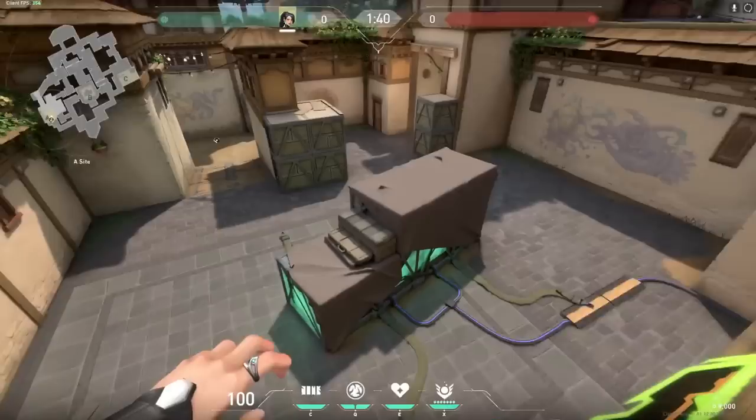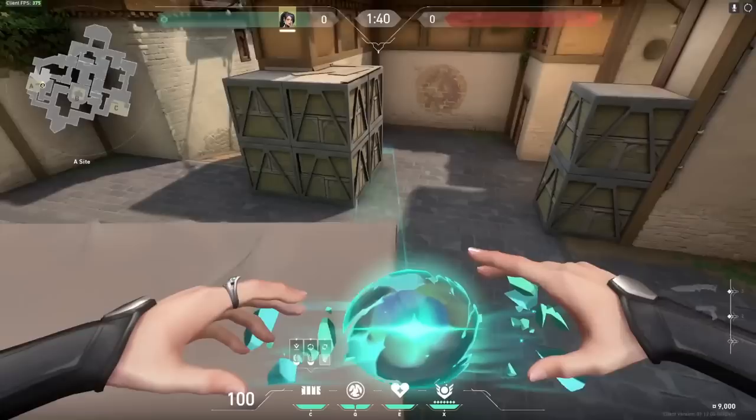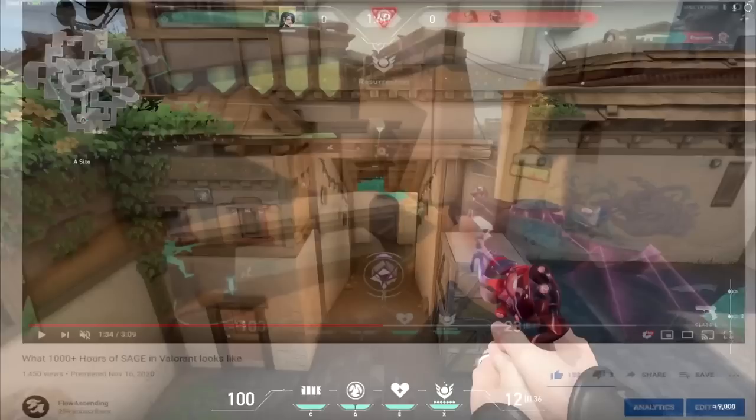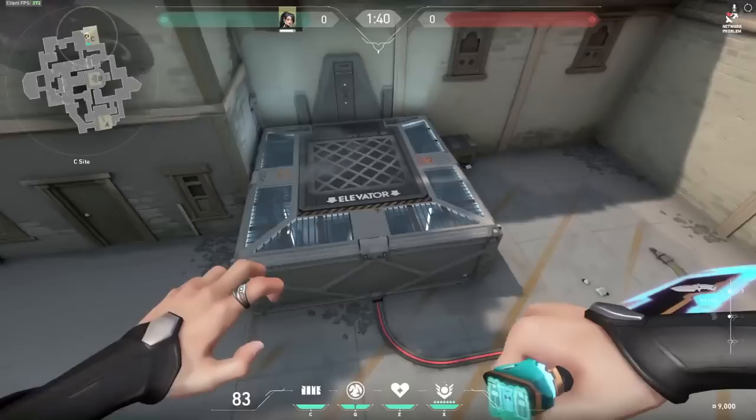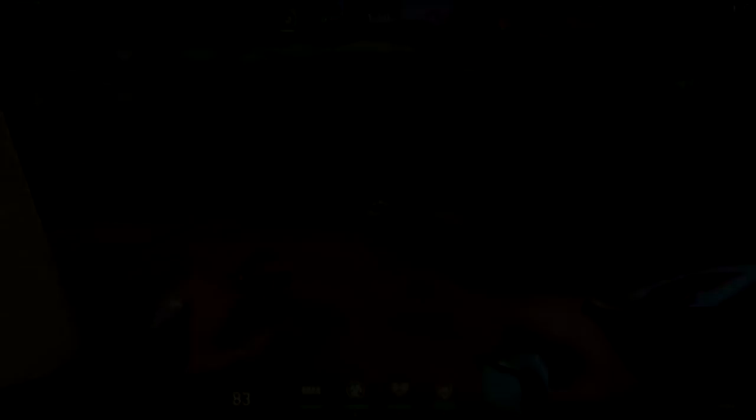I hope this video has been helpful enough for you guys so that you are able to master all of the different wall variations. Once you're able to do the wall boosts, make sure to jump into a custom game and get creative with some new spot ideas. Last video you guys managed a massive 150 likes, so let's see if we can get this one to 200 — that'd be so amazing. Also if you haven't already subscribed, make sure to do so with notifications on as I will be uploading a lot more Sage content with a lot more insane walls. If you have any questions regarding the sage walls or about myself, make sure to join my Discord and go start following me on Twitch as I will be streaming as of next week.